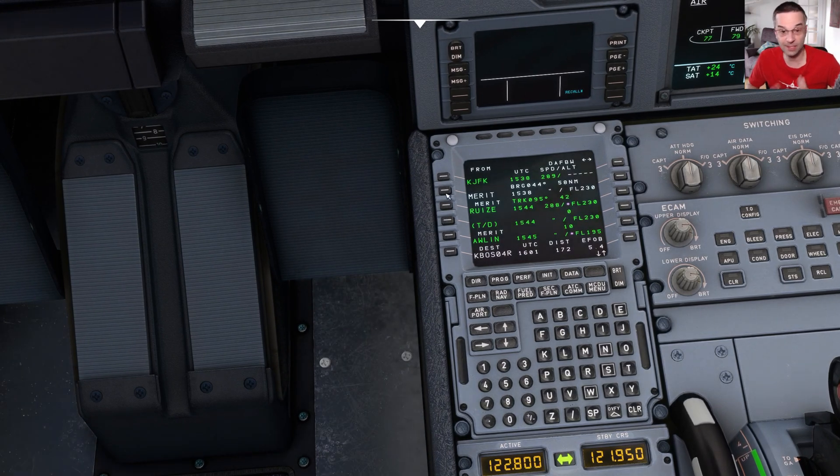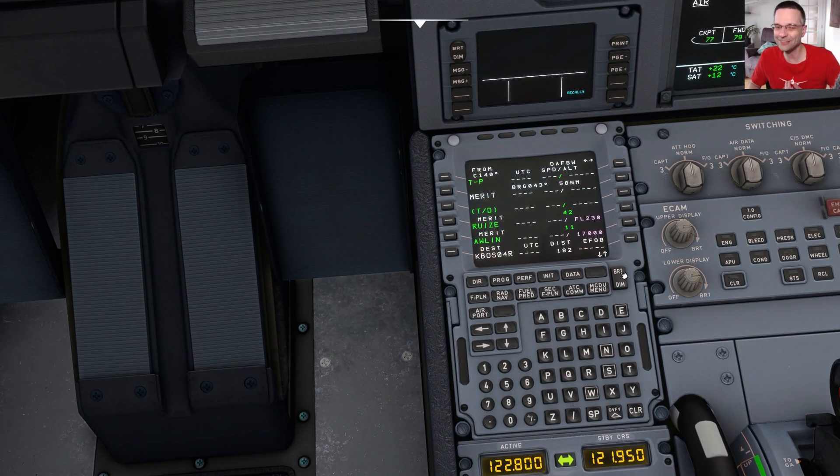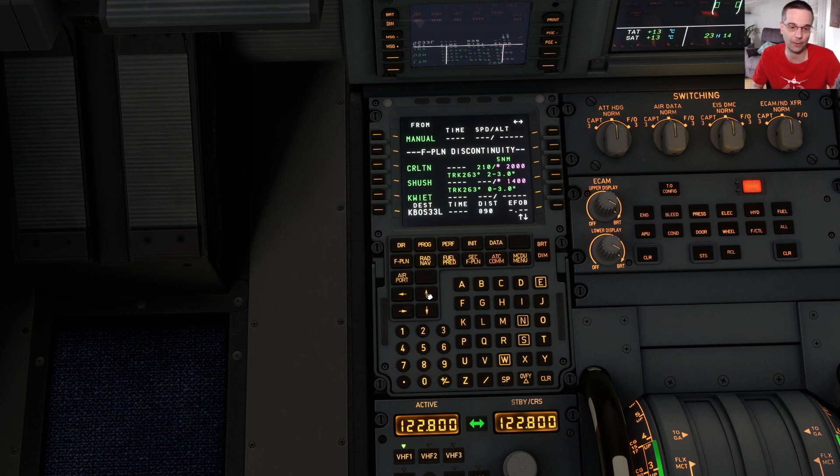The Fly-by-Wire team recently released the first cut of their FMS V2 to the early release channel, but even then this is one area where the INI still has a leg up in a couple of places. Some of those extra features include the ability to operate the two MCDUs separately, which helps with multitasking in busy parts of a flight, being able to fly curved RF legs on RNAV approaches — which are becoming more common — and also having a secondary flight plan, although beginners probably won't use that feature straight away.